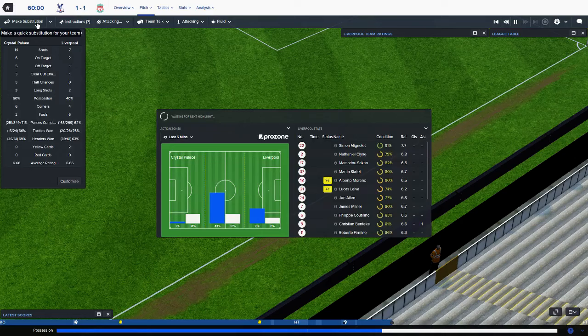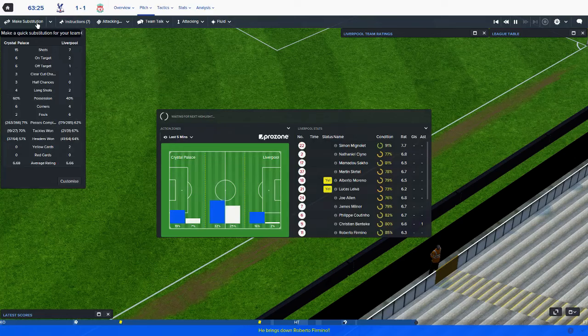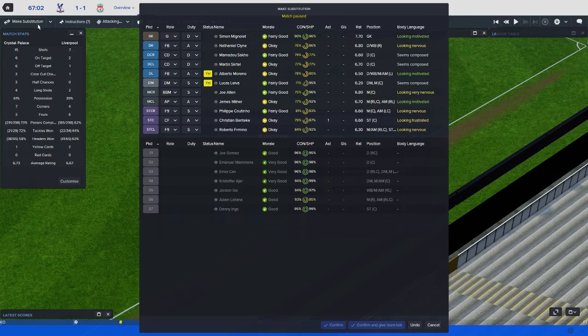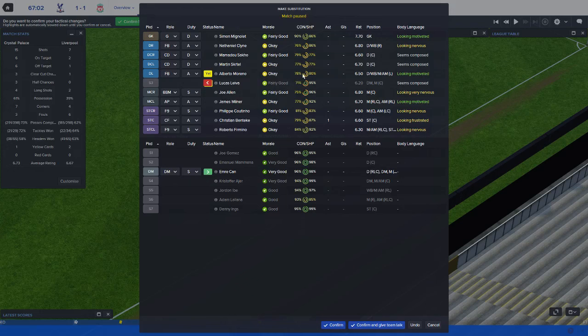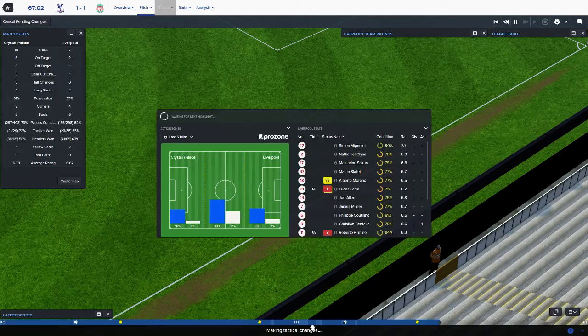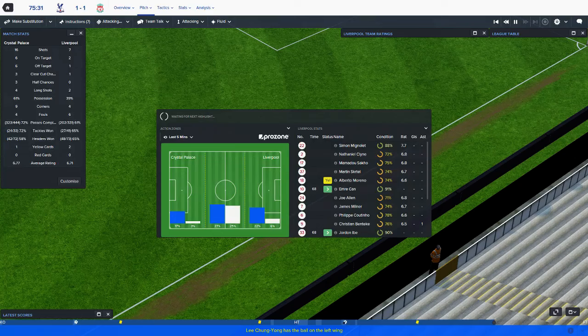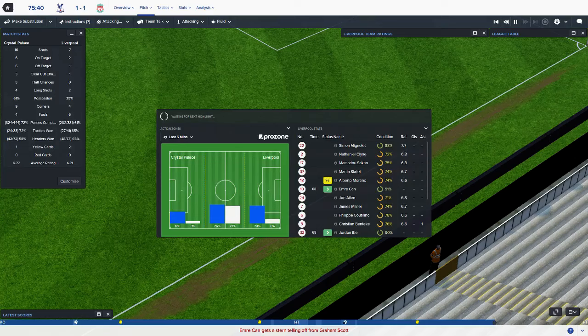I'm going to look to make some subs. I'm going to take Lucas off — he's on a yellow card and as a defensive midfielder that's a bit scary. Emre Can is basically going to fill in everywhere we need him for the first year at least. Let's give Jordan Ibe a run out — fresh legs. He's also going to need quite a bit of training to get into that false nine position. It's just whether I can keep my job long enough to get the players trained and used to the tactic.